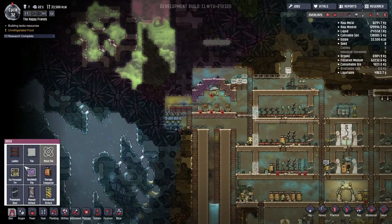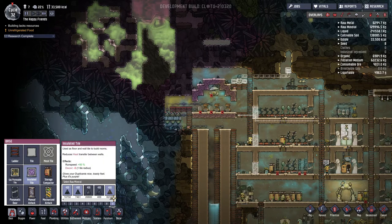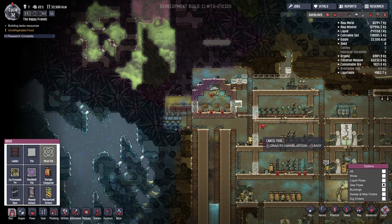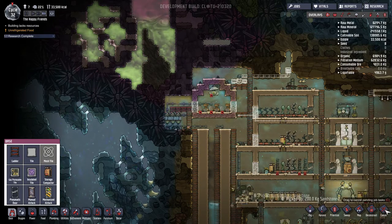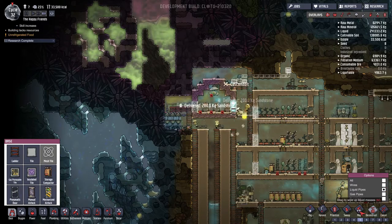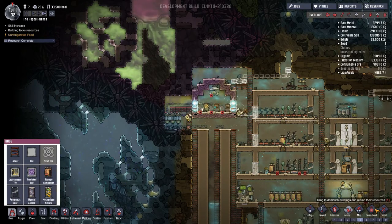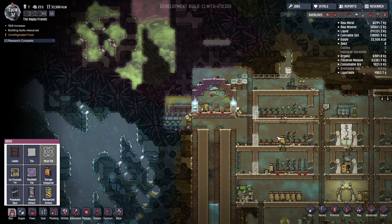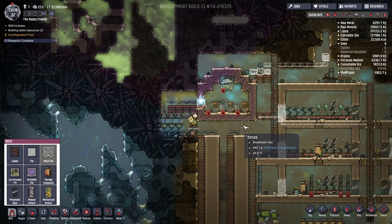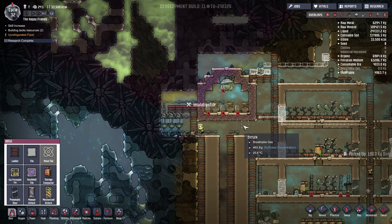Excellent, okay this area is done. So we're gonna go at a nine and say box it in, everyone — just box this room into its own thing. I kind of like how the options over here for cancel and deconstruct remember what you did last. I mean it can get you if you're not paying attention, but I'd almost rather it remembered the last selection than anything else.